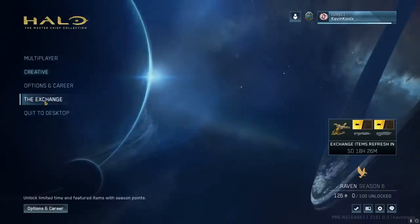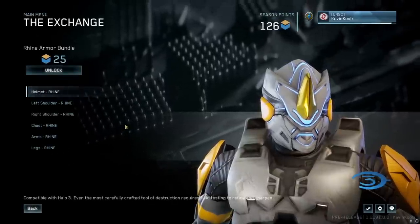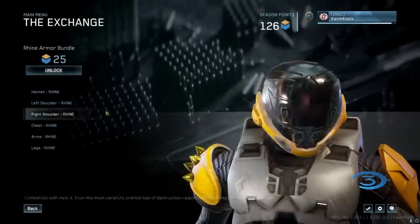Here's the exchange in all its glory. It does seem a little rudimentary and smaller than I was expecting — I was hoping for more options of things you can purchase with season points. This might be filled out more once Season 6 releases. Right now you can pick up the Rhine skin for the Hornet, the shotgun, and the assault rifle — each for three points — as well as the Rhine armor bundle for 25 points, which is a considerable grind.